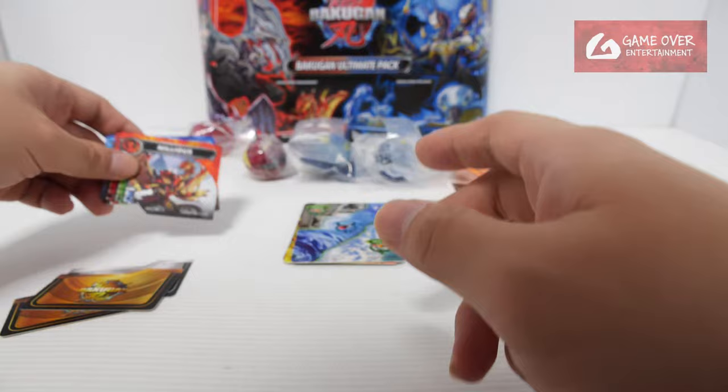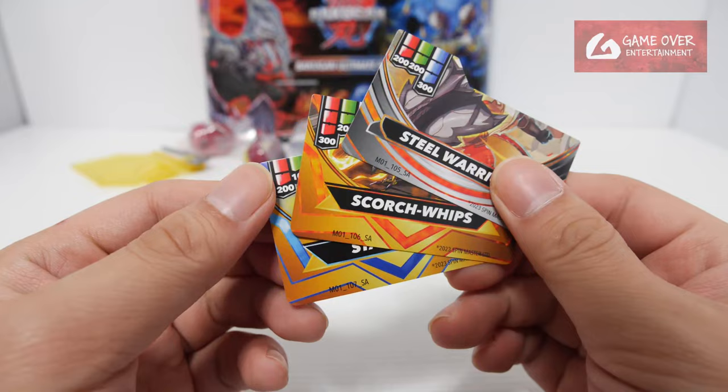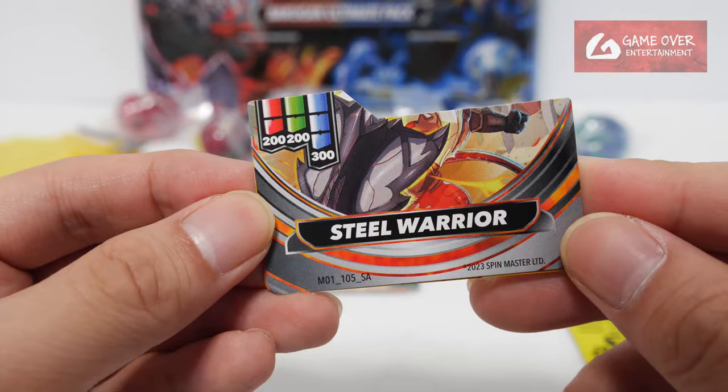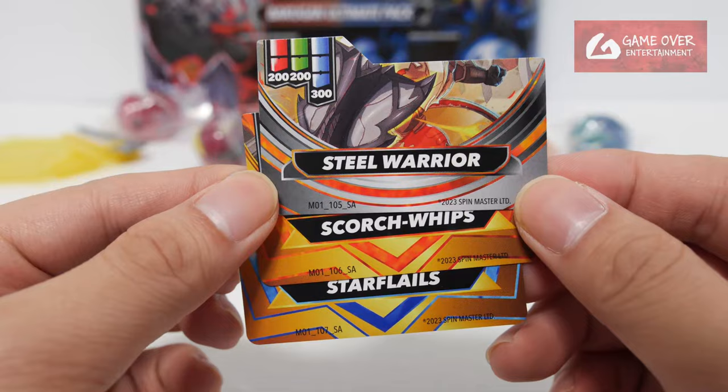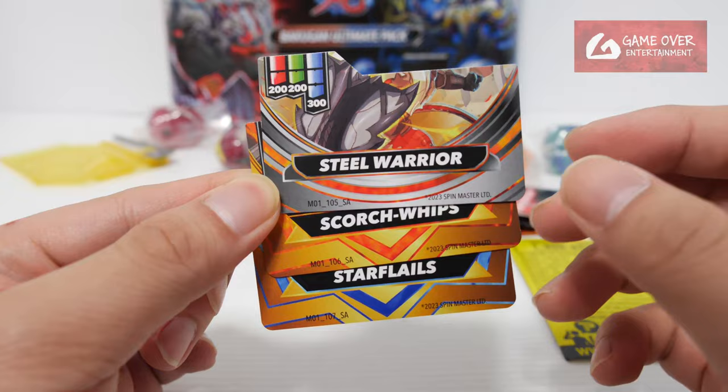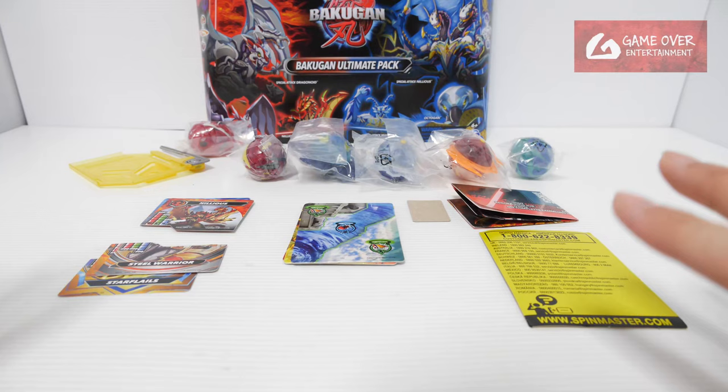The three special attack cards have a totally different kind of color scheme — a burning sort of design. This is Steel Warrior, which is for Dragonoid. Scorch Whips is for Nilius. And Star Flails is for Mantid. I like these exclusive sets where they make some effort to differentiate from the normal cards — it makes you want to collect them. Okay, so those are the cards.